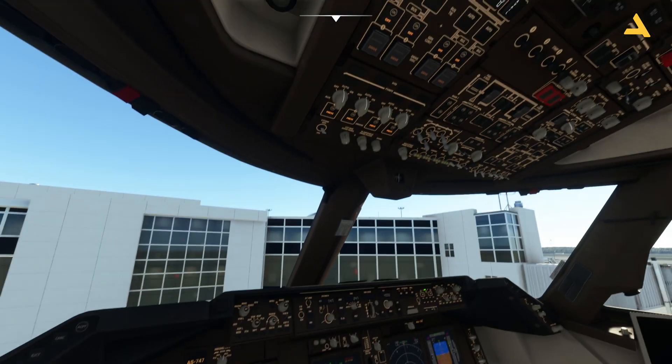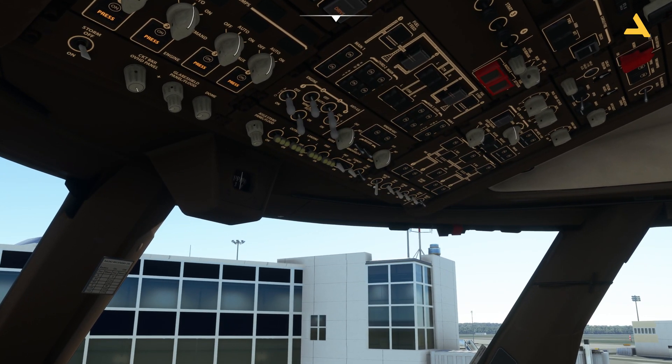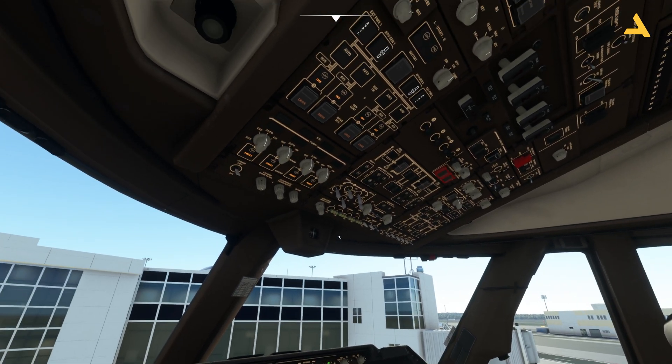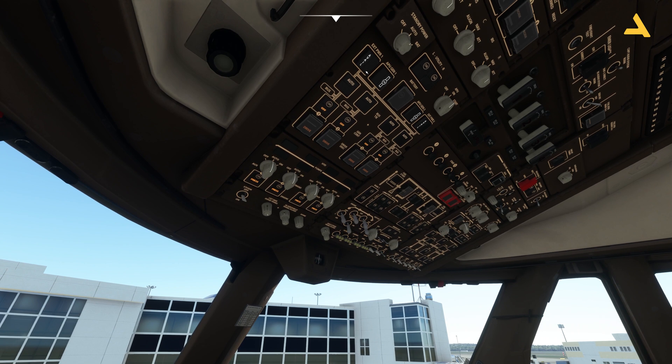The engines are now off. You can turn off the NAV lights and the strobes since the engines are now off. With this, you need to connect the external power — just consider that the GPU van is connected, or you can call the ATC for the GPU van. Now the external power is connected, so you can turn off the APU because power is now coming in from external power.